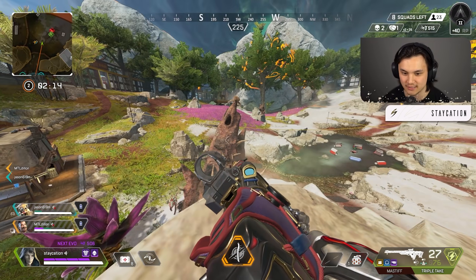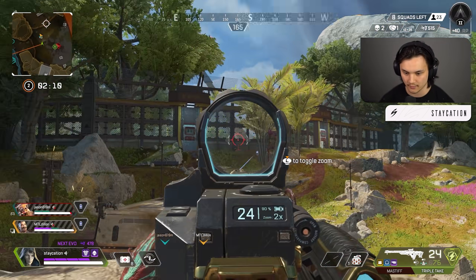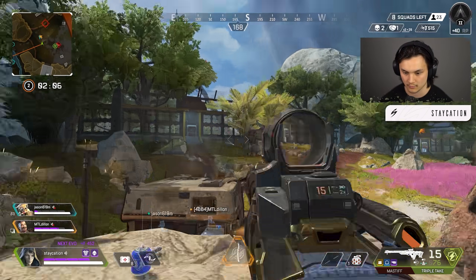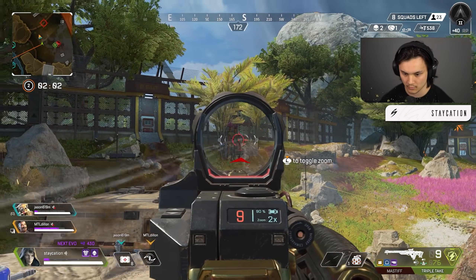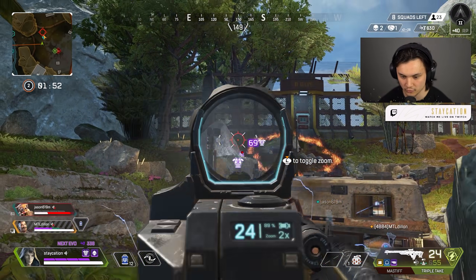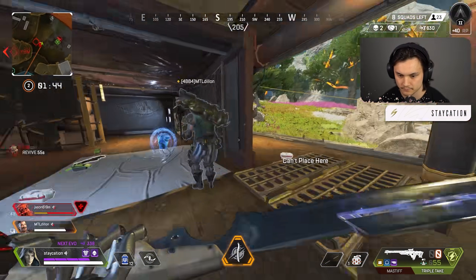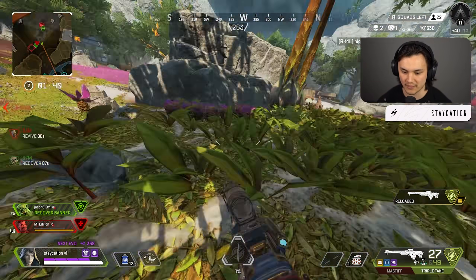I don't want to fight them though, because I can guarantee a third party is going to — right there. Up there, up there, up there. Not now, literally not now. I'm stuck — all up top there. He's burning one with a Fuse ult. I'm pushing up. Come here, teammate. Dude, flip bro.